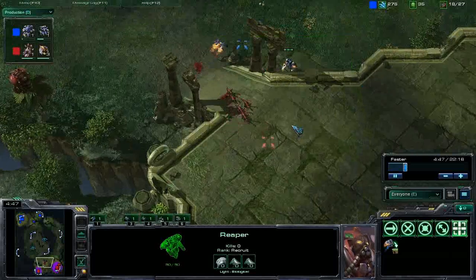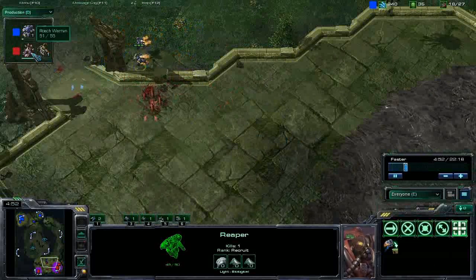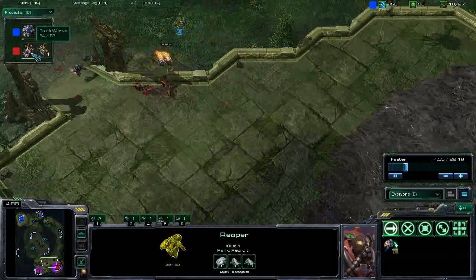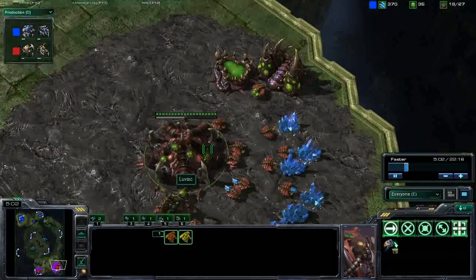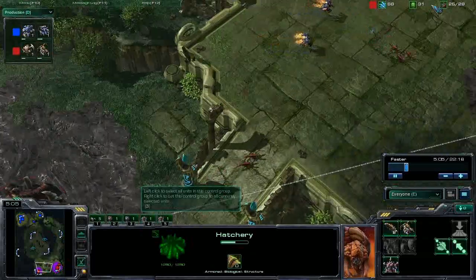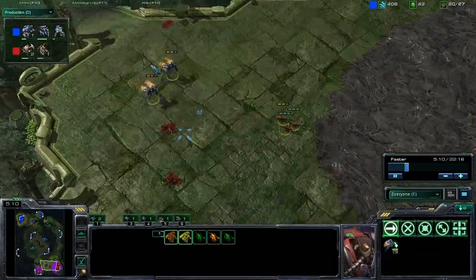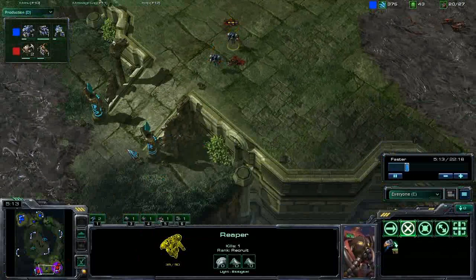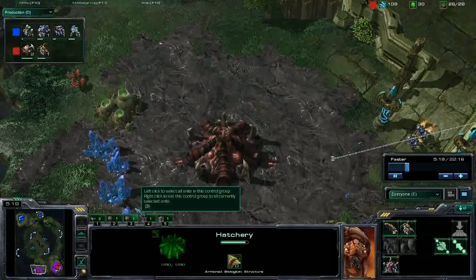We've got another Reaper out now, so we'll see these couple of Reapers trying to deal some damage to the Zerglings. The Roach Warren is nearly finished, so when those Roaches come out they'll fairly easily deal with these Reapers — along with the Queen. One of the rumored changes for the next patch is extra range on the Roach, which would make it even easier to deal with any Reaper pressure post-patch, though nobody really knows when that's coming.